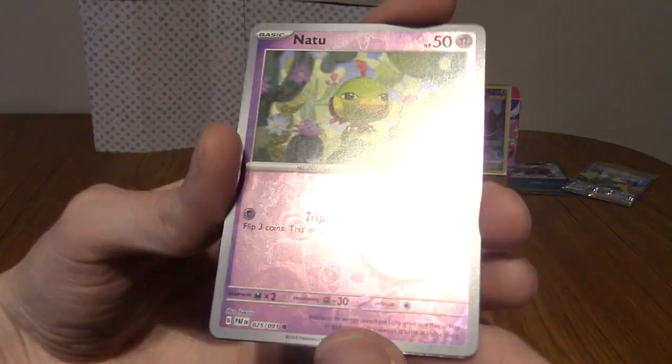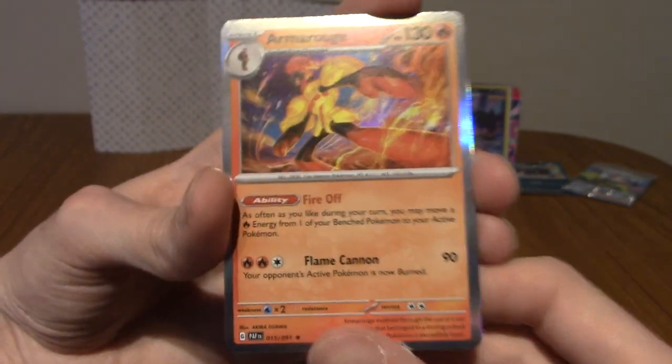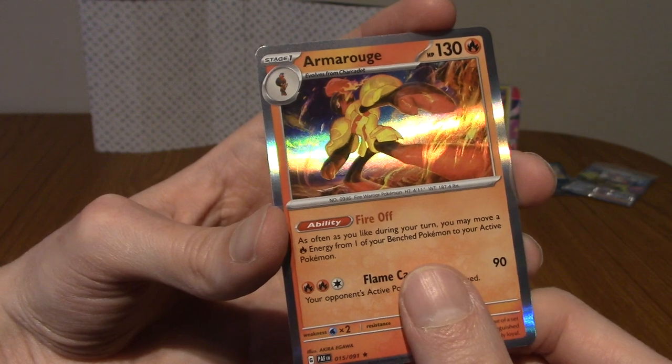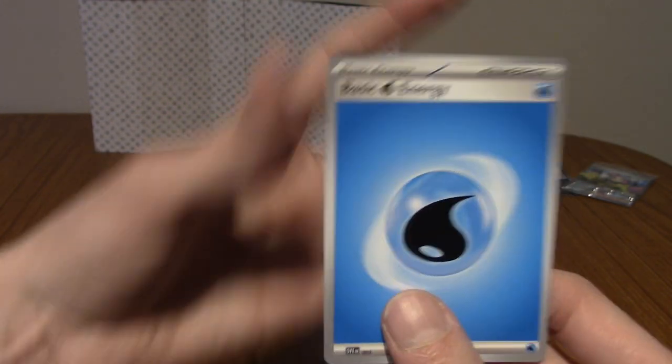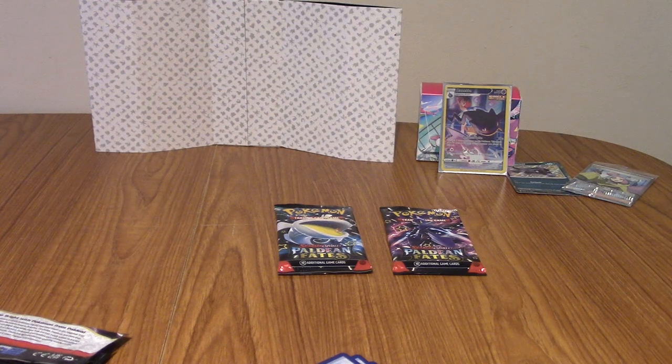We've got a Reverse Natu, and then there is an Energy behind it. We've got an Armarouge, which is fine — that's kind of cool. And then Water Energy. There are Energies at the back — good to know.